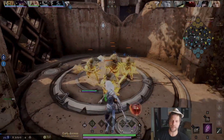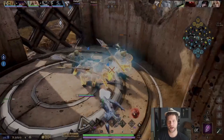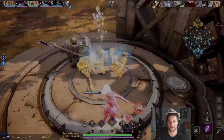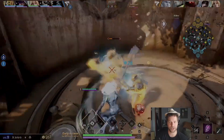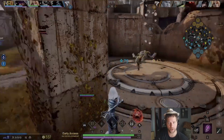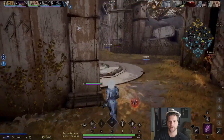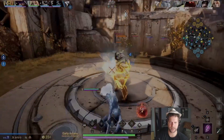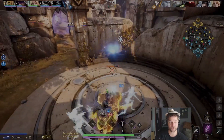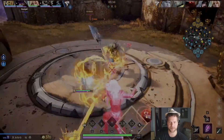Even with that initial ward on my blue, it still doesn't guarantee it's going to spot the enemy jungler stealing it. What can happen is the enemy jungler has just reached my three camp — the one by the wall in solo lane — and as I'm making my way over to two, the ward is going to dissipate soon. Maybe in the next 15 seconds the ward's going to go down, and the timing of that is really unfortunate.